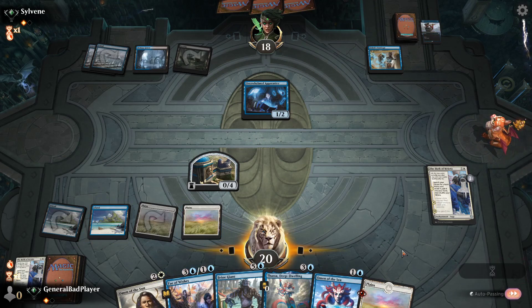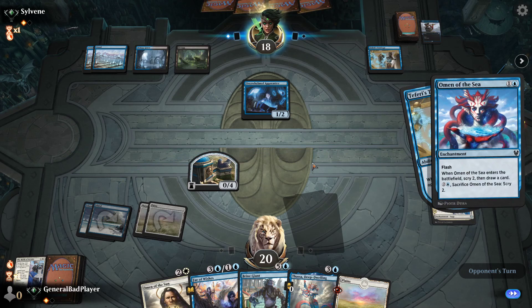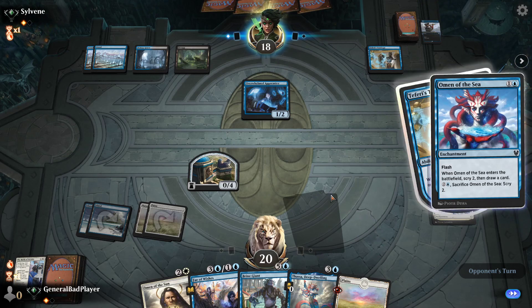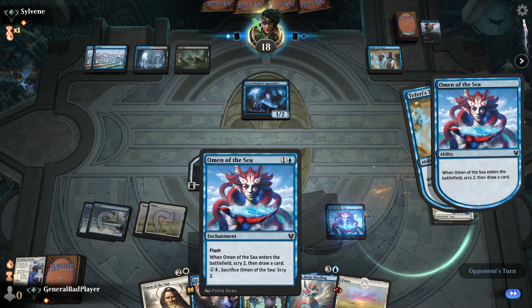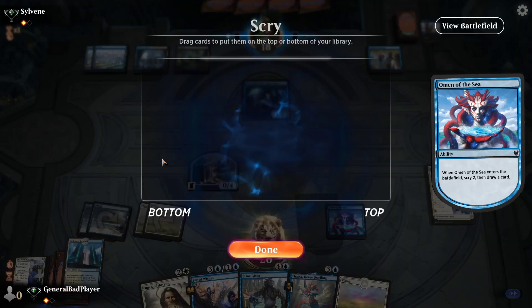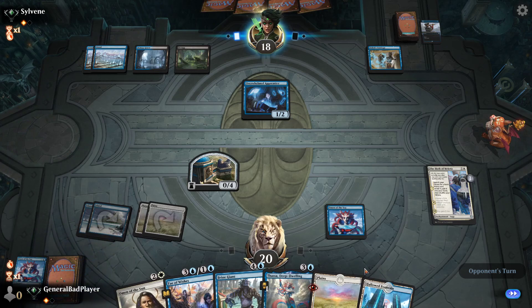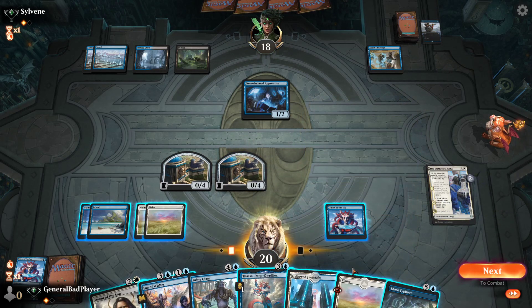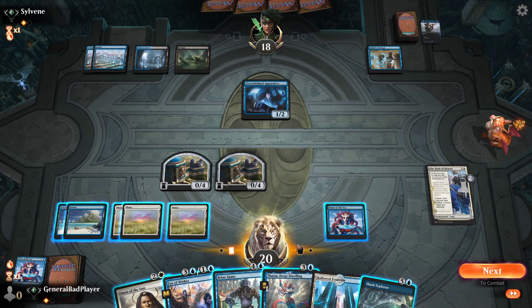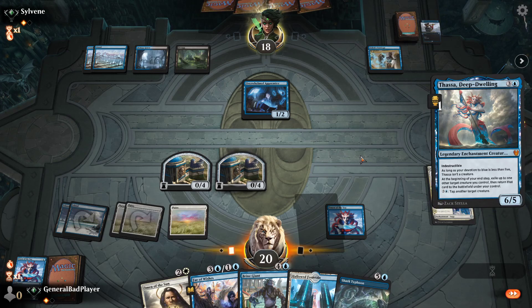Play that at the end of turn, just pass the turn and let him mill us a little bit. Let's control the mill a little bit. Obviously we want to keep the cards we want and minimize the rest. He's thinking so hard about this — it's not a tough decision, just press OK. I'll take the land, hopefully that's the last one I get. He's definitely sitting on a counter, so let's have him counter Thassa — that sounds ideal, I have no use for Thassa honestly.